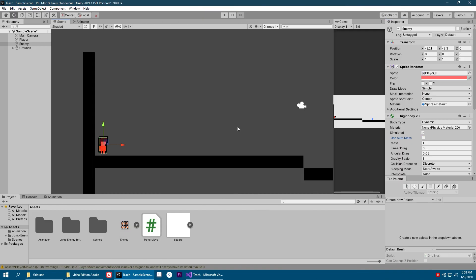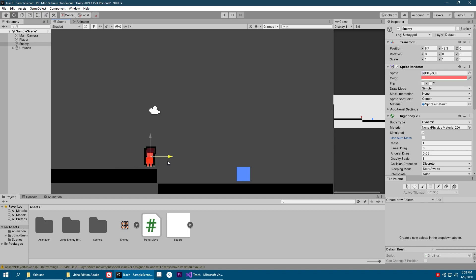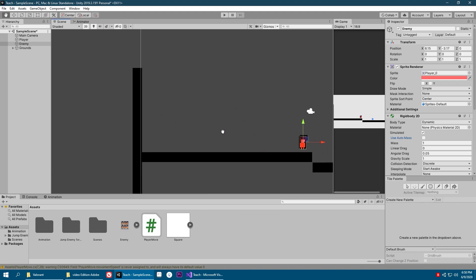What we need to do first is set up our enemy so that it patrols a certain area, meaning it will just move left and right on a single platform until it sees the player, and when it sees the player it will jump towards the player. So let's make this patrolling system.